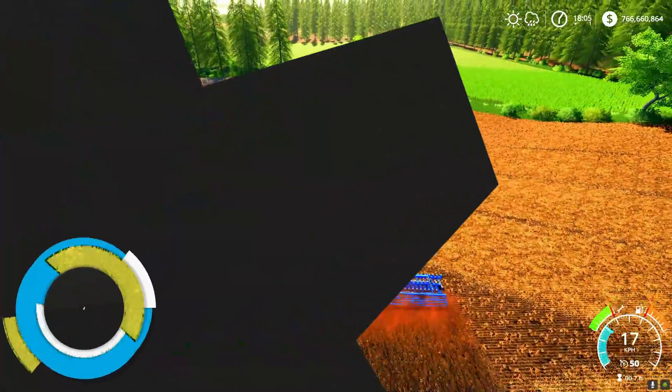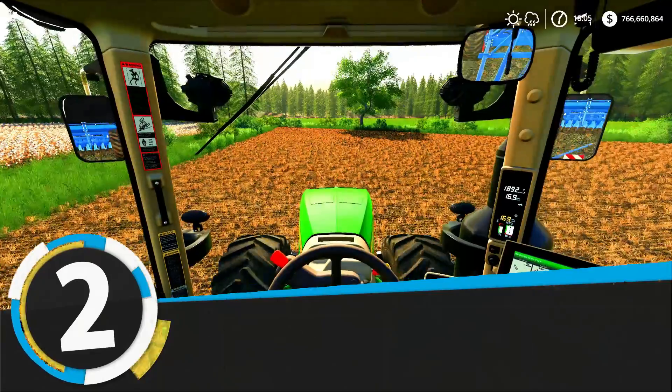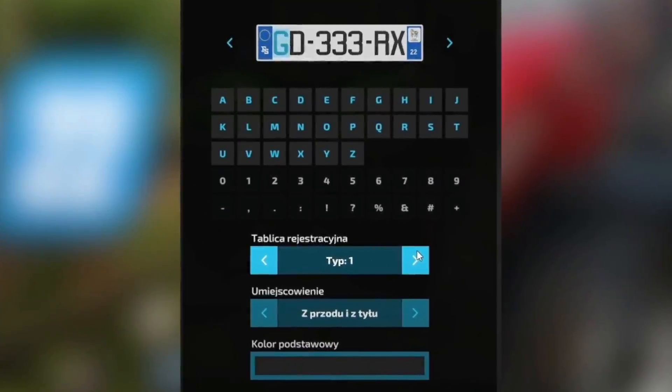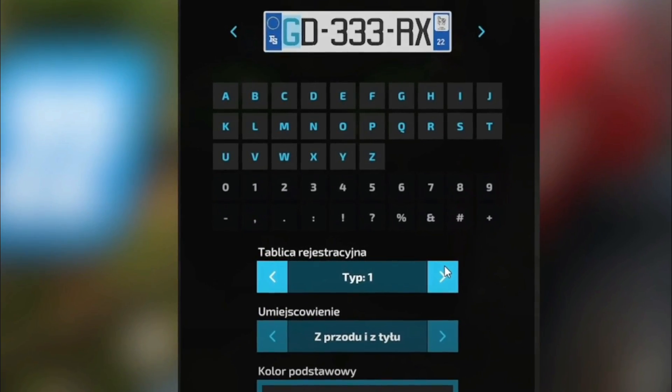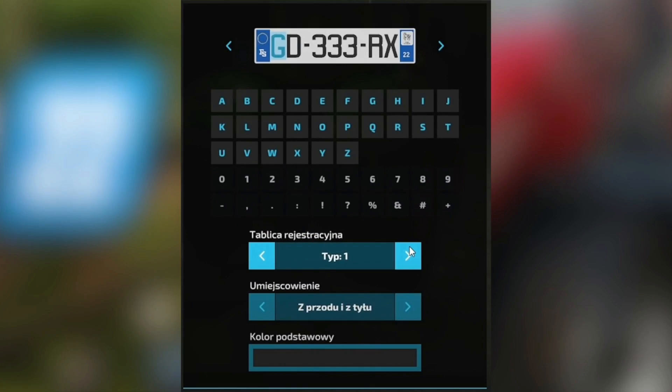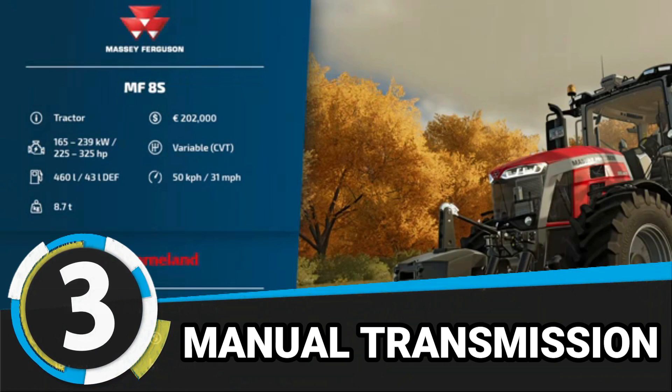Number two: number plate customization. Like some other features, this time we will be able to customize our license plates. Number plate customization has been added in the base game of Farming Simulator 22. We will be able to change between two number plate templates or backgrounds, and will have plenty of options to add over the number plate, as you can see in the picture.